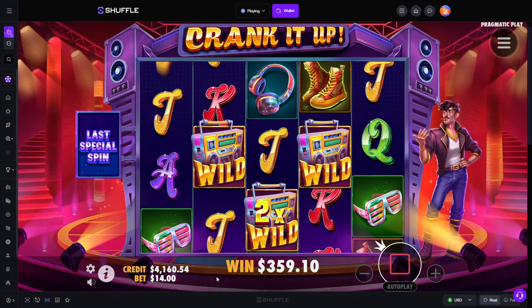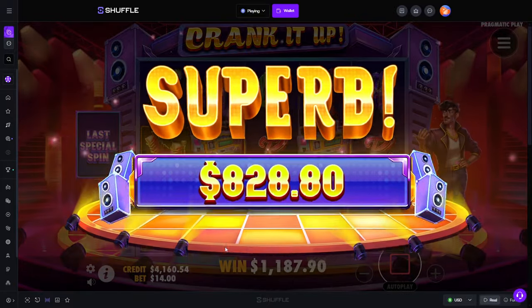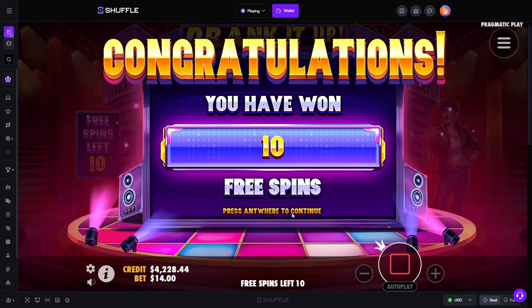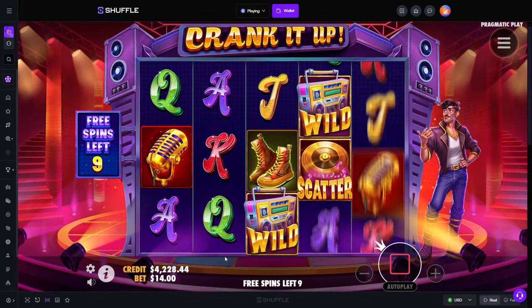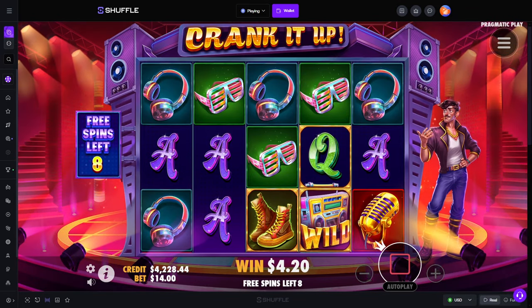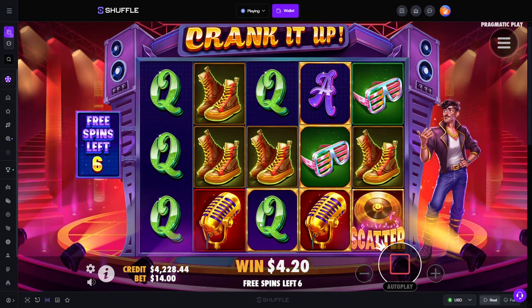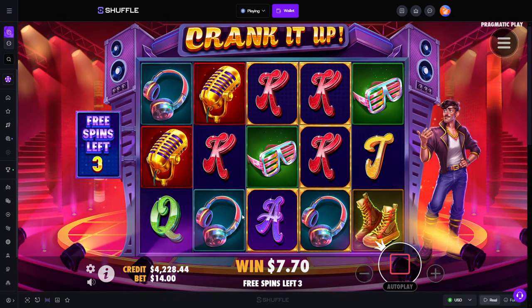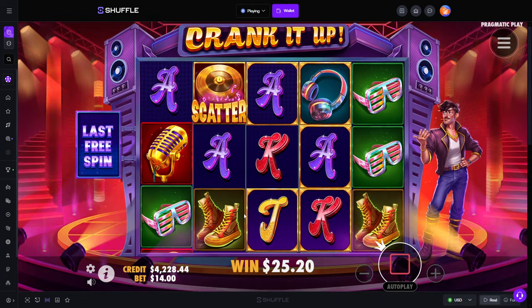So frustrating. Last spin. I wish we got that full line there — we break even. The multi goes 2x, 3x, 5x, 10x, 10x. That's very, very nice to know. No multis. Middle left would obviously be so, so nice. We're not going to get one. We didn't even get a single multiplier.